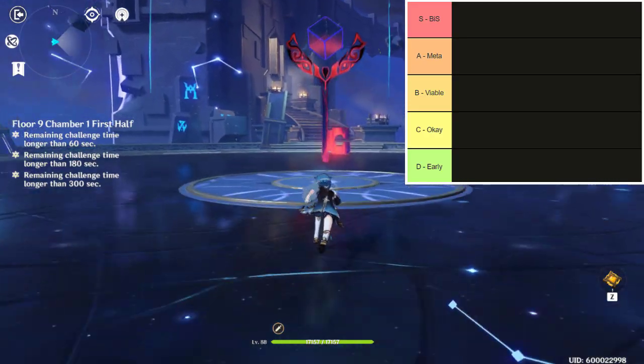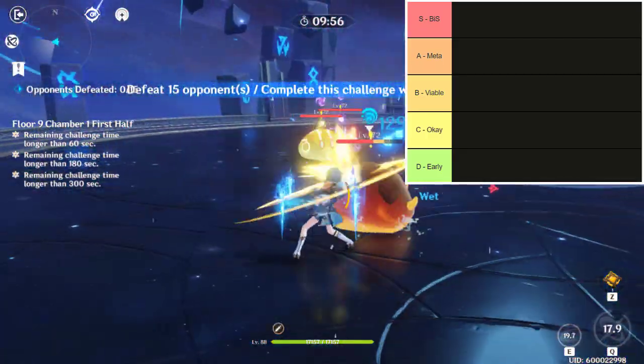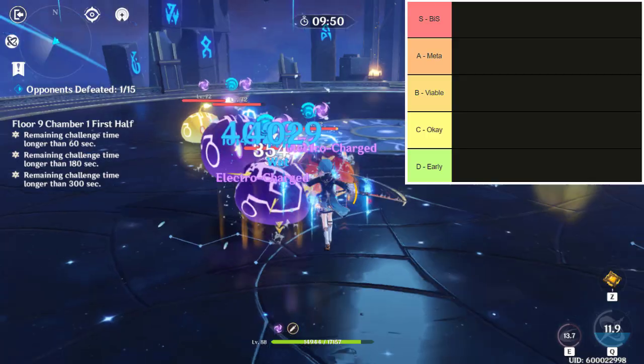The five weapon categories on our weapon tier list will be: S for best in slot, A for meta, B for viable, C for okay, and D for early game. The weapons will also be listed and detailed in alphabetical order.